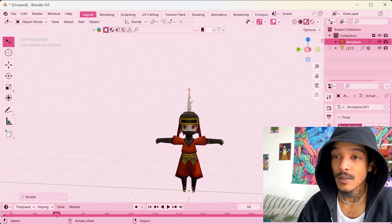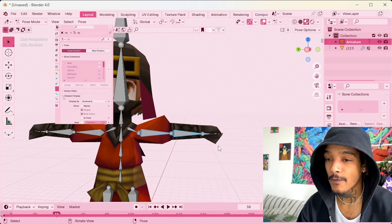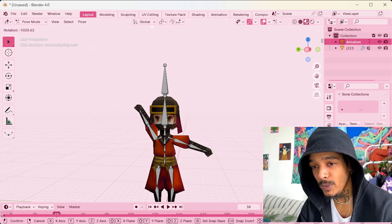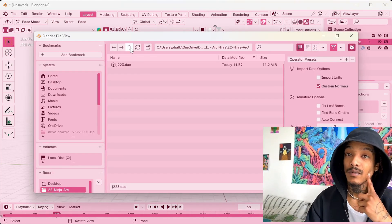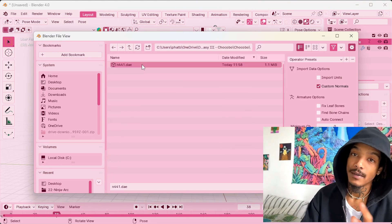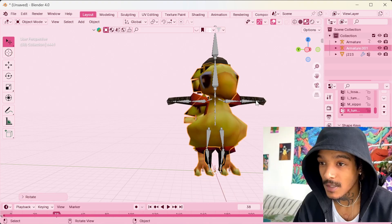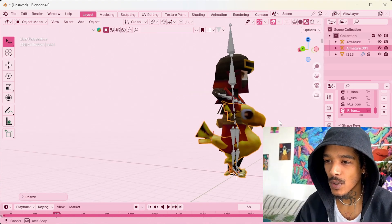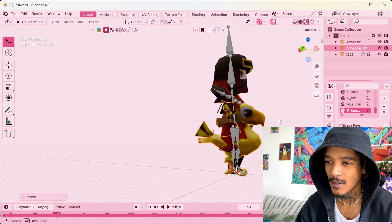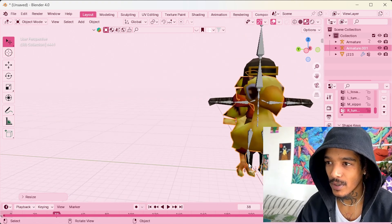Now we have our boy rigged. Let's go on to the right side — put the display in front so we can see the bones. Now I'm gonna import the chocobo. This one already has the rig so we're just gonna keep it. Import the chocobo, turn — okay, scale that boy down. I feel like he'd be too tiny to ride otherwise. Perfect.